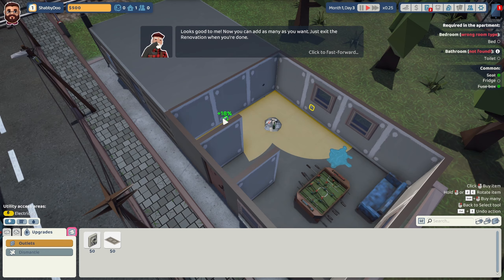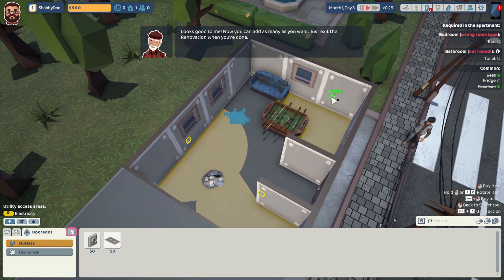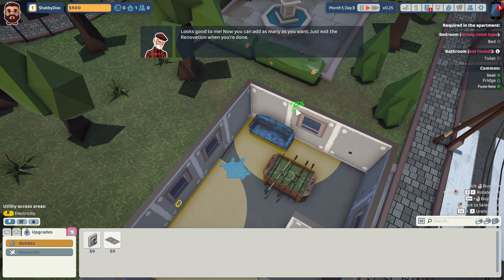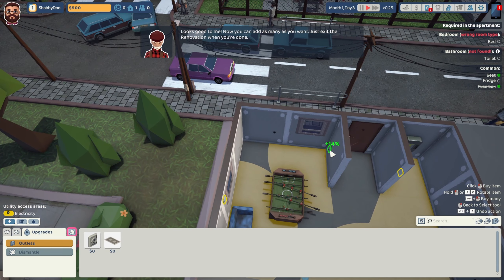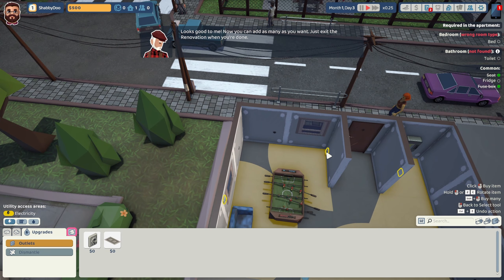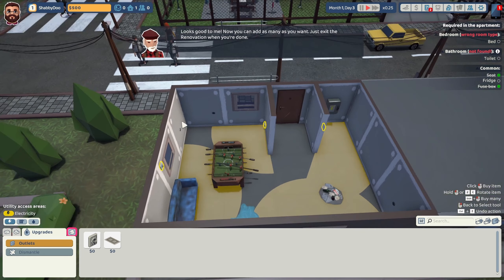The fridge is here, so I'll put the outlet right there. You can add as many as you want — just exit renovation when you're done. I'll put one here, one way up here on the ceiling so people have a hard time getting to it, and one more over here in the corner at normal height. I wanted to move that but I can't click it. That's cool.